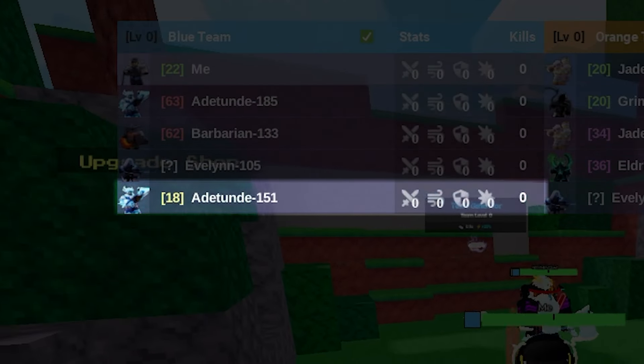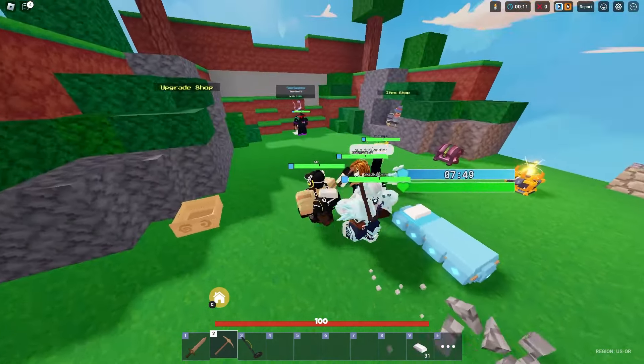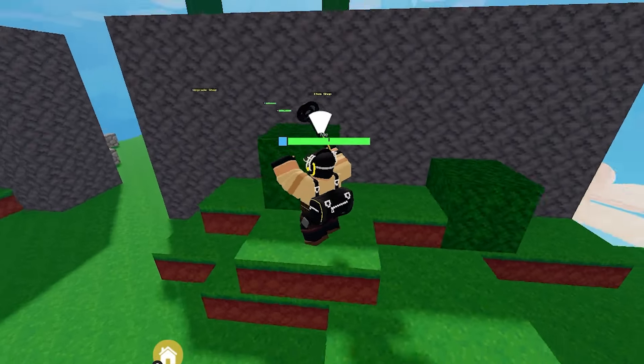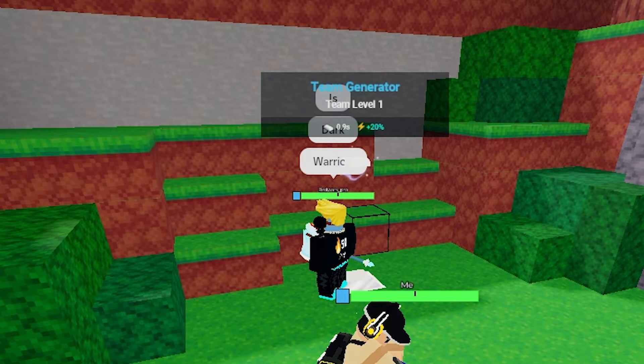I've got a level 18 with a turn date on my team — I wouldn't be surprised if that's a hacker. But since we're in bronze lobbies, this is probably going to be really easy to win. Even if I try to get bronze rank on my main account, I just can't get it — it's impossible. Of course, I've got a gen camper on my team. What can I say? This is the average bronze lobby.